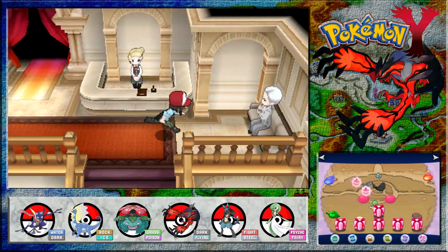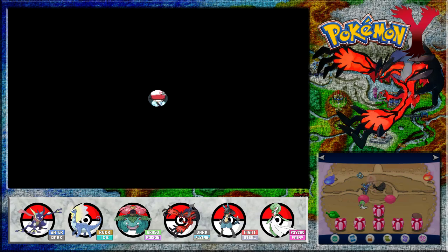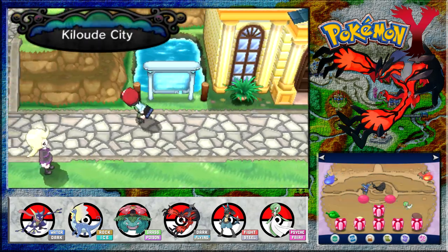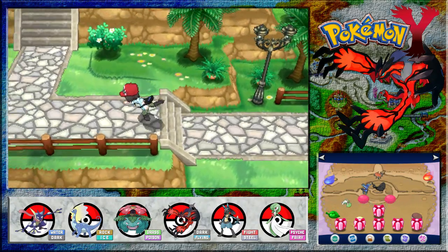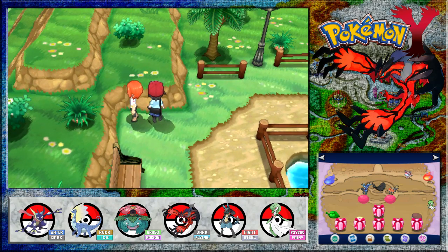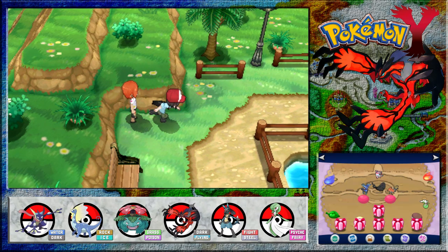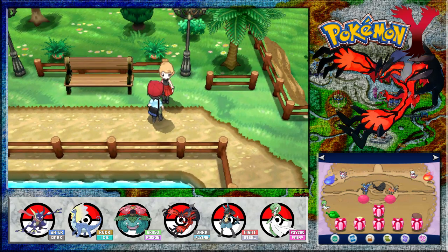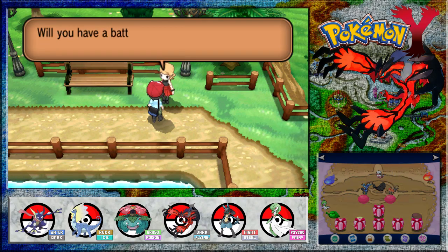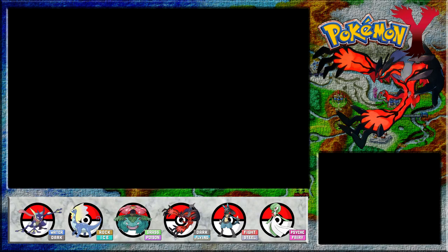So that's the Battle Maison - we earn BP to get cool items. It doesn't seem to have much in terms of monetary gains or experience apart from that. As for Kiloude City, is there really nothing else to do apart from dressing up? I need some sneakers and a brightly coloured hat. And someone has appeared!